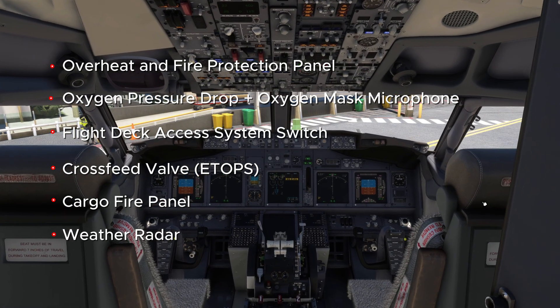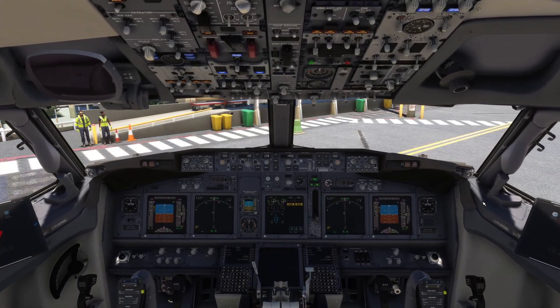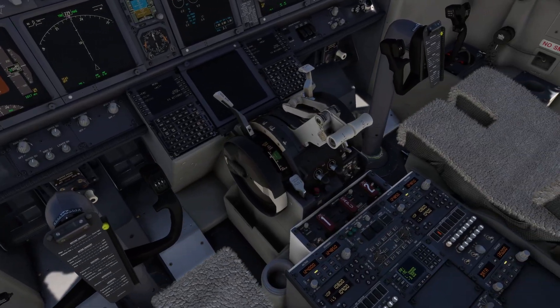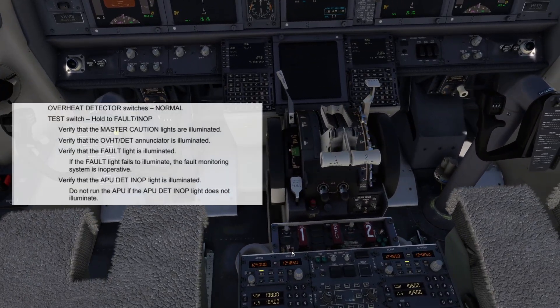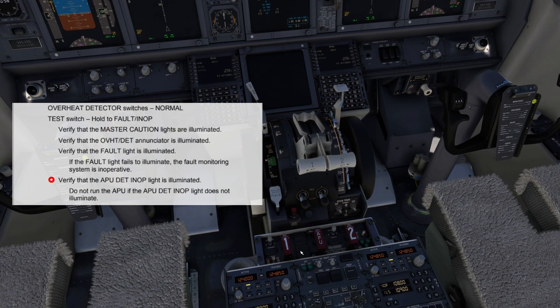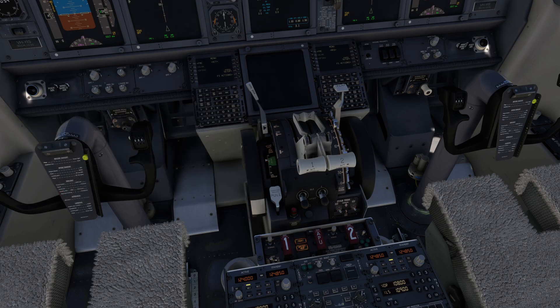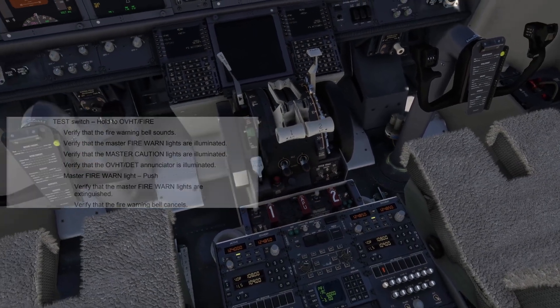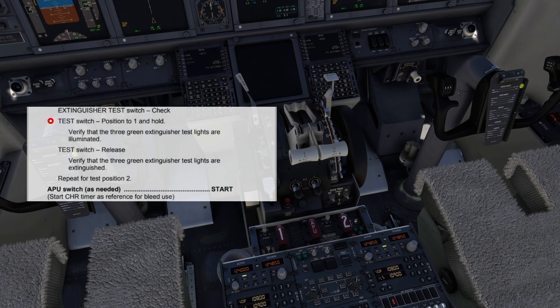Let's get into our seat and get underway with the first test, which we learned about in the last video — the electrical power-up procedure. Fault in-op: I'm looking for five amber lights — one, two, three, four, five. The APU detect in-op light there; if that wasn't illuminated, then the APU could be on fire and you wouldn't even know — you'd get no warning for it. Overheat now: I'm looking for the top hat since we're on DC, press the bell and the lights stay illuminated. Extinguisher test one and two, and we've got the APU on both sides.